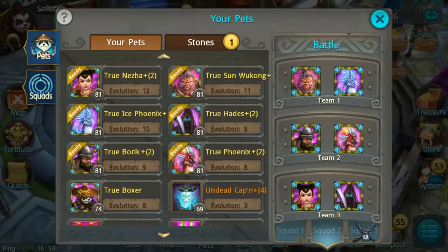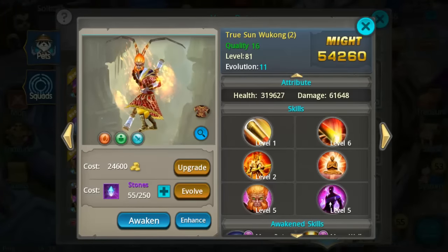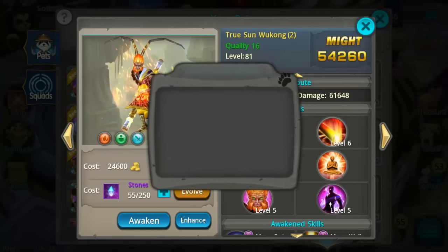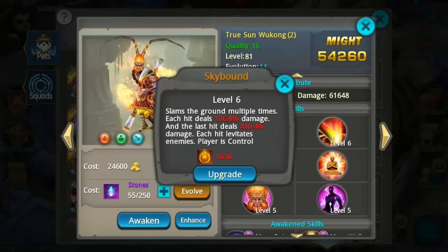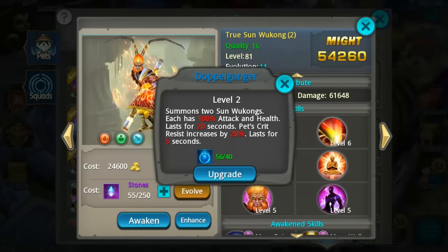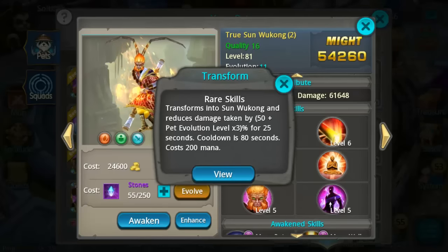And now number one — my number one farmable pet is Sun Wukong. Sun Wukong is probably one of my most favorite pets in the game. His main attack does 370% damage to everything in front of him. His second attack slams the ground — each hit deals 136% damage, last hit deals 410% damage, and it can levitate players, grant control immunity, and increase dodge by 60%. The Doppelganger skill throws out two more Sun Wukongs, each with 100% of the attack and health, lasting 20 seconds. His rare skill is the transformation, and you can get the doppelganger skill out twice in one transformation.